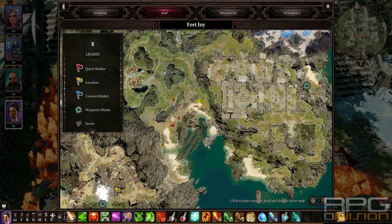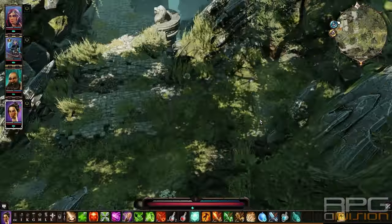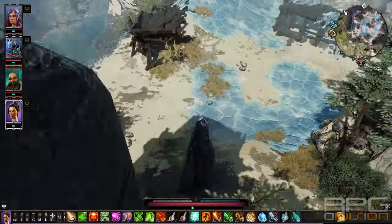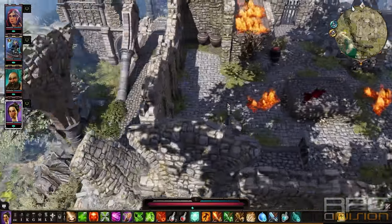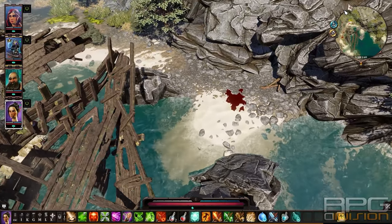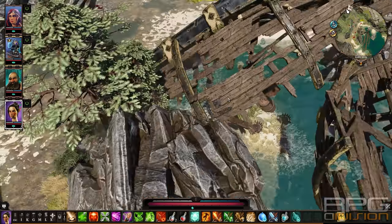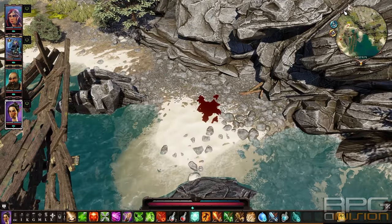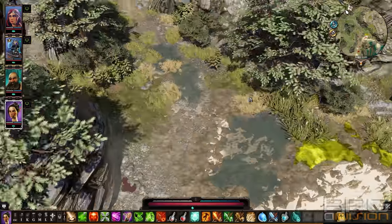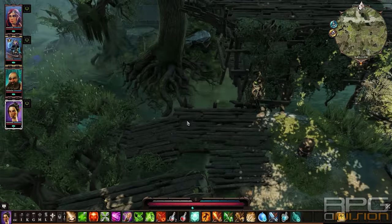Heart of the Tyrant, which is the chest piece, can be found here. There will be an entrance that is hidden away over here, near this shipwreck. We will be fighting lizards over here. Just go here - you will spot the entrance, go in, and there will be Braccus Rex's vault. I also did a walkthrough on that one, so I will link that on the end screen as well.